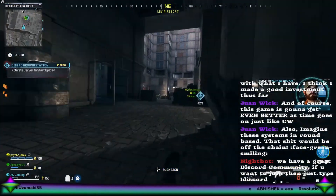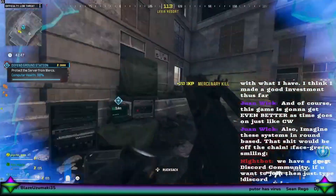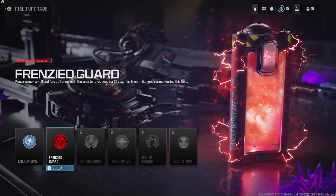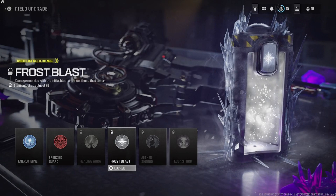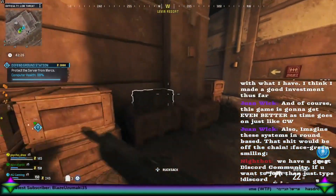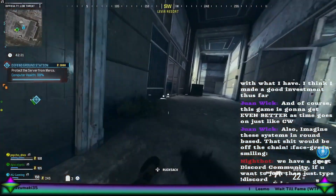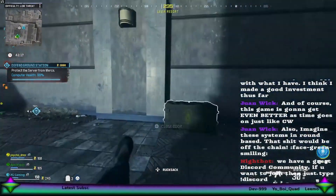Now let's dive into the field upgrades you can get in this game. Starting with field upgrades, you have Energy Mine, Frenzy Guard — which is pretty cool — Healing Aura, Frost Blast, Aether Shroud — which was really good in Cold War as well — and Tesla Storm. It's kind of cool that they added these field upgrades, because fans of Cold War get to play this game and appreciate having Aether Shroud back.